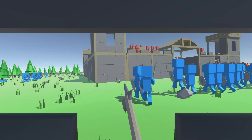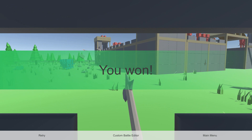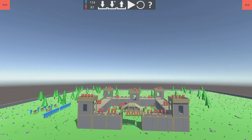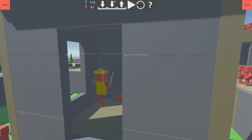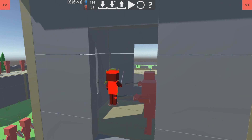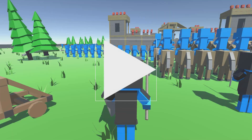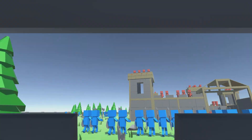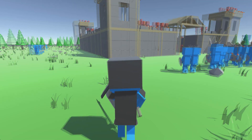Oh we can go first person - what?! We won - wait, how'd we win? But the real thing is you can go first person, I did not know that! I bet they shot the king - the king is still up here, that's what it was. Let's move the king back down - it must have not saved. I still want the challenge, but first person though - for real we can go first person, that's actually really neat, I like that.